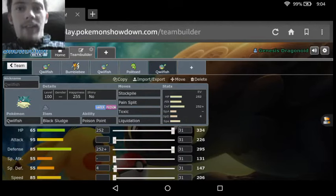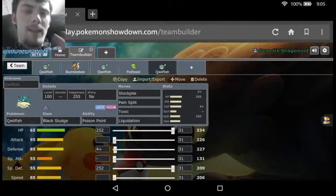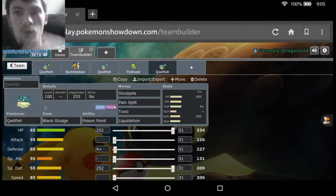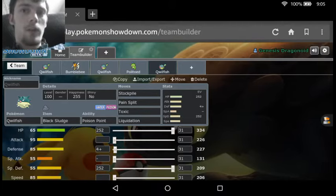And then the final Quillfish set we have is actually a tanky Quillfish set. This one runs kind of similar to Tentacruel — it basically runs on the Black Sludge tank set. We get the Black Sludge with Poison Point, we got Stockpile, Pain Split, Toxic, and Liquidation, with maxed out HP and Special Defense with the Impish nature. With the Black Sludge we're actually going to be getting a heal — the same healing amount that Leftovers would heal. Stockpile raises our defenses by one stage, meaning our Defense and Special Defense are both going to be getting raised to the 300s after one Stockpile, so we're going to be getting a good amount of tank after just one turn.